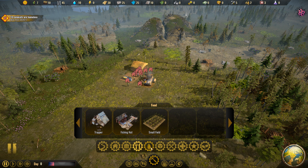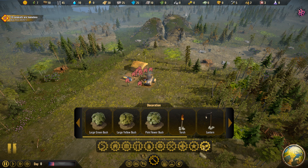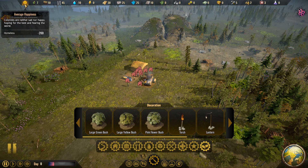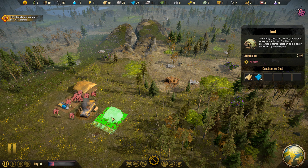We have our shelters, storage, food generation, water generation, resource gathering, resource refining, health and safety, exploration, and even decoration — though I don't know if that actually does anything, maybe it makes happiness go up. We're going to start with just placing down some tents. This requires some plastic and some wood, does not protect them against any radiation, and is easily destroyed by catastrophes — that is almost certainly going to happen at some point.